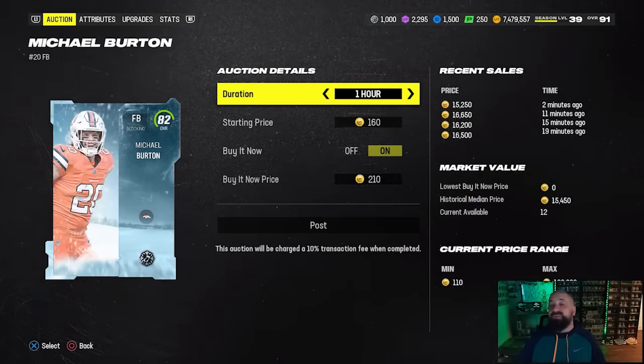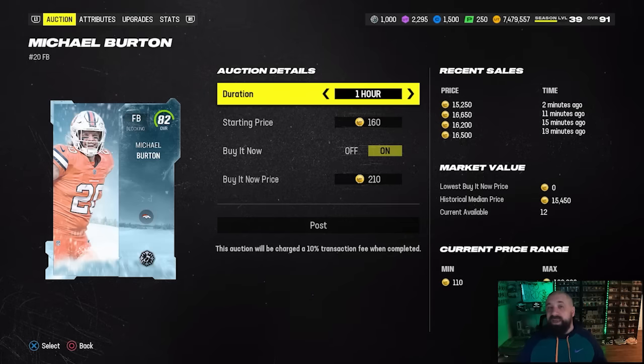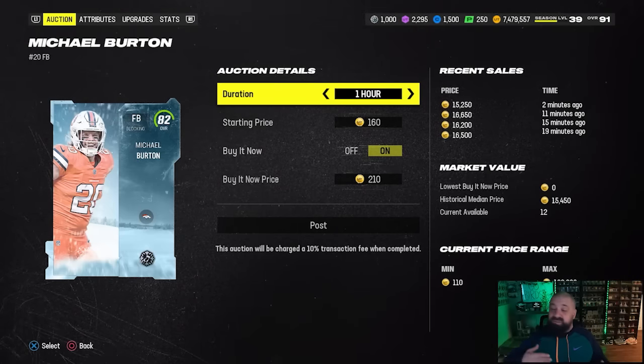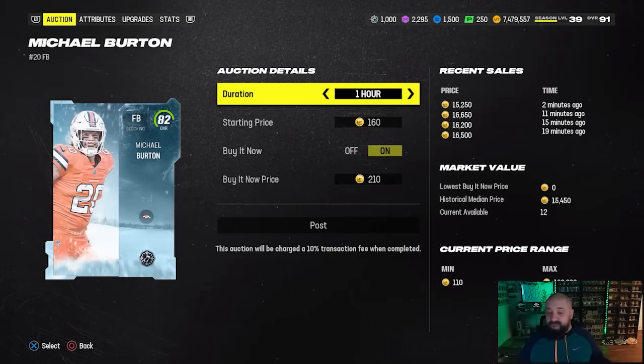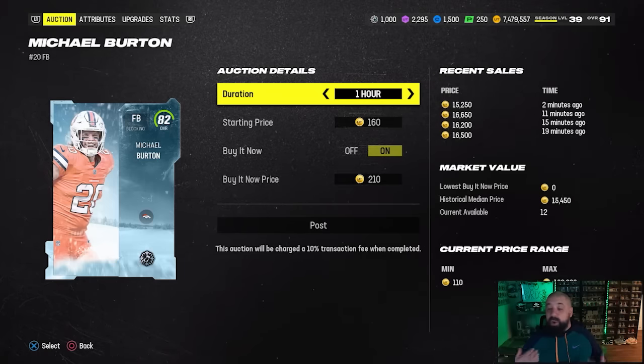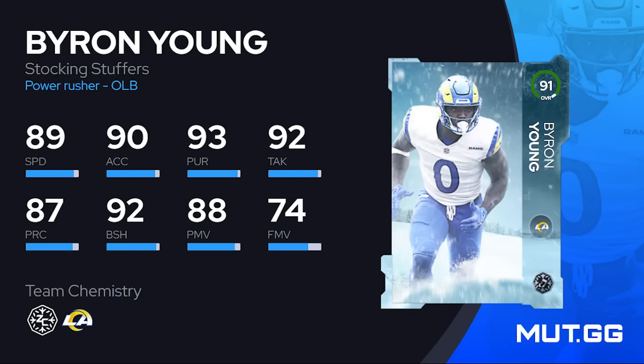These cards are also auctionable. A normal 82 OVR that quick sells for training is going for about 3,000 coins, whereas these 82 OVR stocking stuffers are going for about 16K. If you really want to farm snowflakes by buying these cards and quick selling them, it will get expensive, but it is currently the only other way to earn snowflakes beyond the field pass and solo challenges.